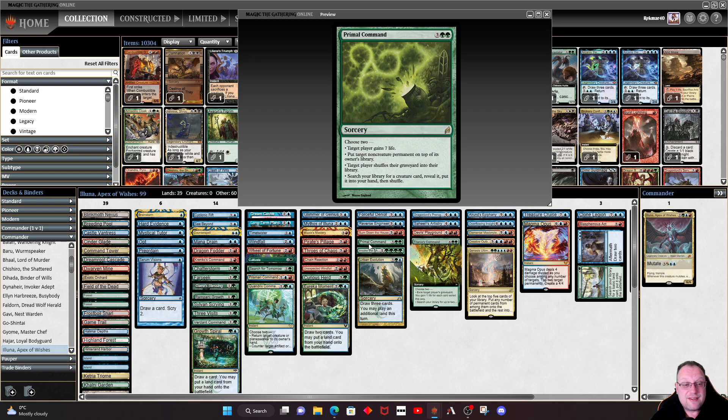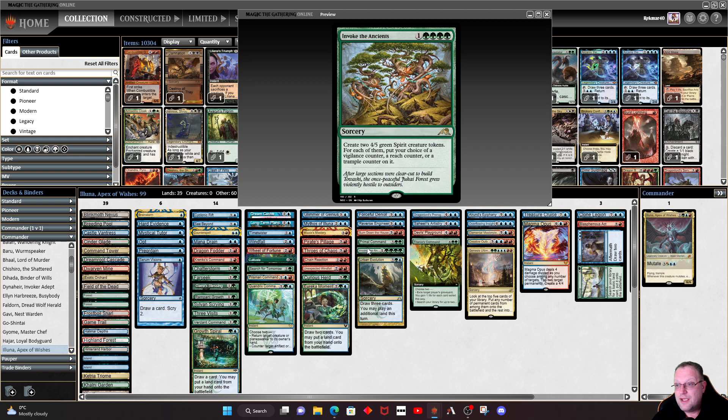Primal Command gives us a way to recycle our graveyard back into our library if it gets that far, or bounce something, or gain some life. The fourth ability — getting a creature — is irrelevant since we have no creatures in the deck. Invoke the Ancients is something you really want to cast as many times as possible — those Spirit tokens are quite beefy and help you win. The plan is to use Invoke the Ancients as many times as possible when drawing through your deck with Omniscience to build a big board presence.